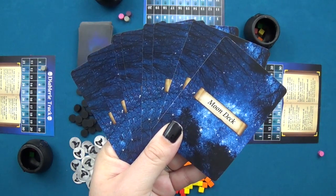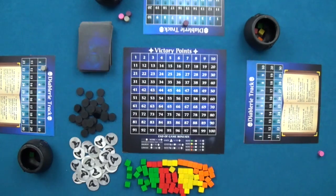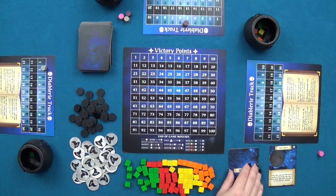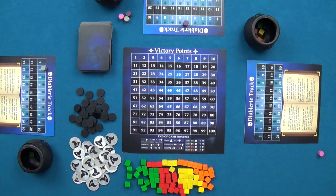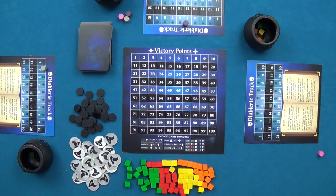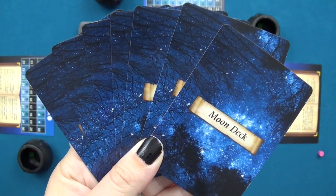The second expansion is the Moon Deck, an optional deck affecting scoring, gameplay, or both. The first variant, Lunar Month, places cards in order with card 1 on top and card 8 on the bottom; whenever it is the start player's turn, a new Moon card is revealed and all players follow its instructions, cycling back to card 1 when finished. The second variant, Lunar Year, plays similarly but the Moon Deck is shuffled. The third variant also shuffles the deck but each player draws a new Moon card on their own turn.